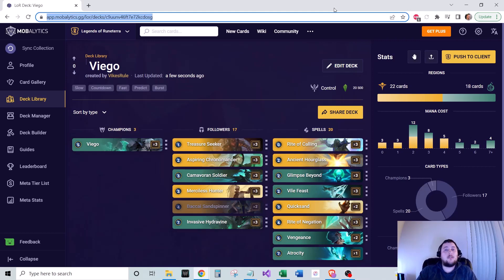Hey everybody, Vykes Rule here with another deck guide and gameplay video. Today's deck is Viego. I've got the deck code down in the description if you'd like to give the deck a shot yourself. And if you're just here for some gameplay footage, you can head on over to the game number one timestamp. Let's get into the deck — we'll talk about what it is, the general game plan, the cards included, the Mulligan phase, and the matchups.